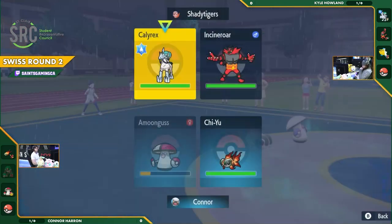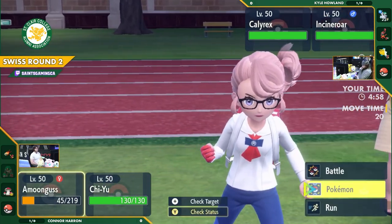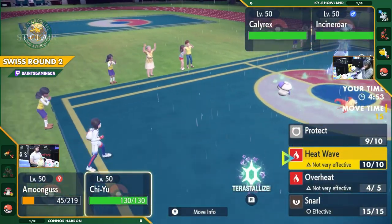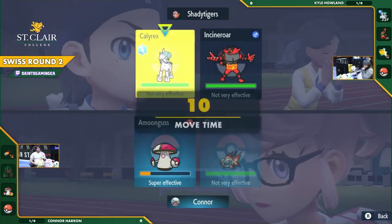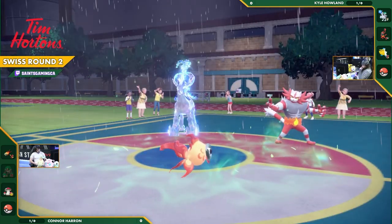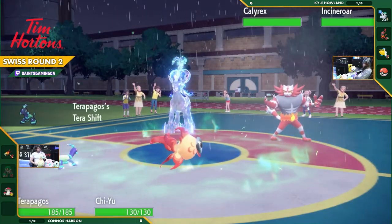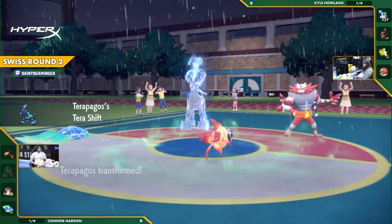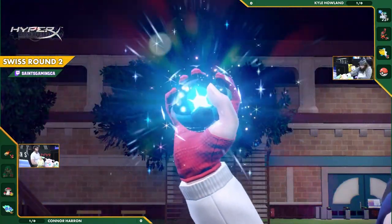Connor doesn't want to take a disastrous hit on Terapagos just yet — it's a safer swap, but he may not get a better chance than right now. You want to try and bring it in before Chilling Neigh activates again, avoiding the double boost on Calyrex. Connor swaps out Amoonguss, and Kyle looks set to hammer this one home.